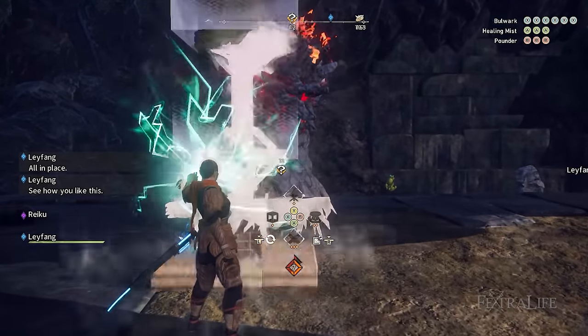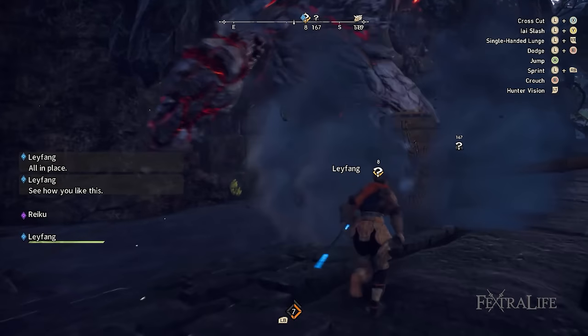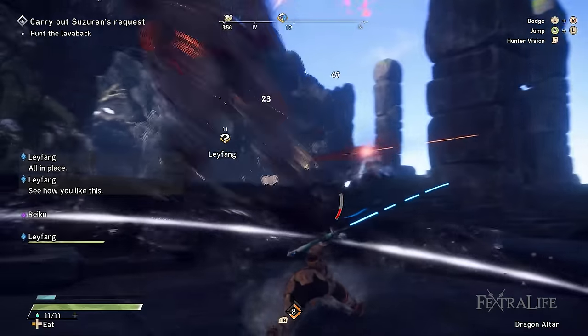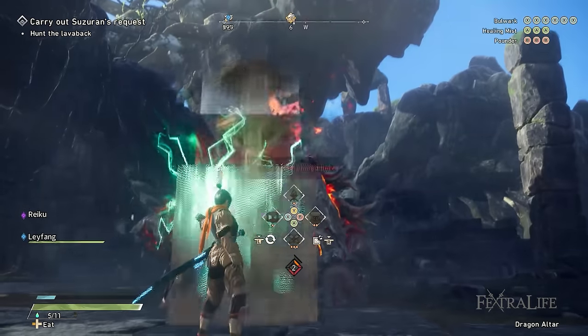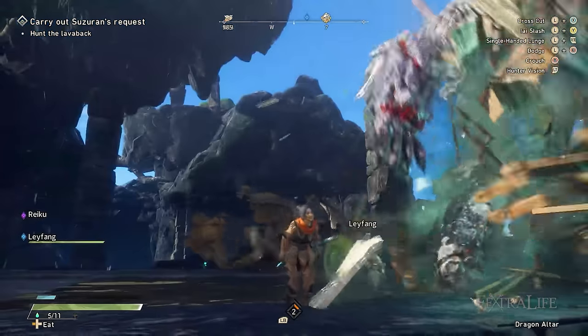Next is the Pounder, a large hammer that gives a great source of damage and is also a useful way to interrupt an enemy. Some kimono will float in the air to launch deadly projectiles, while others will perch on rocks just out of reach. A well-placed Pounder hit will knock them down and ensure that these enemies behave themselves while you get in some attacks punishing them.